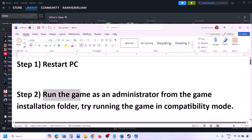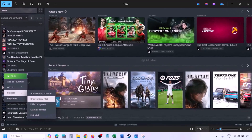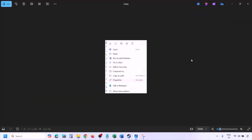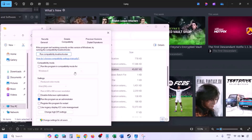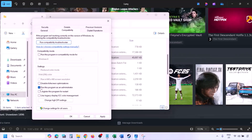The next step is to run the game as an administrator from the game installation folder. Go to Steam, then go to library, find the game in the list, right click on the game, select Manage, then click on Browse Local Files. Once you are in the game installation folder, right click on the game exe file and select Properties. Go to the Compatibility tab and put a check on the box which says 'Run this program as an administrator'. Put a check there, hit Apply, then click OK, and then launch the game from the game installation folder.